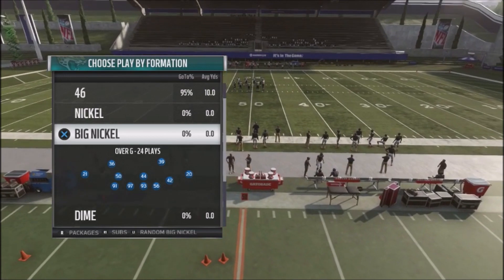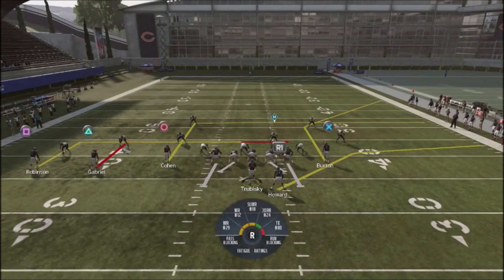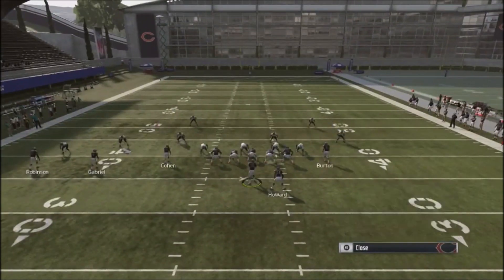We're just going to do this against random Big Nickels. Really, what the concept is is what I refer to as a streak-slant concept. You want to pick a side of the field — preferably two receivers, but three receivers is even better because you can clear out more zones. The far side receiver closest to the sideline, you want to put him on a slant route.